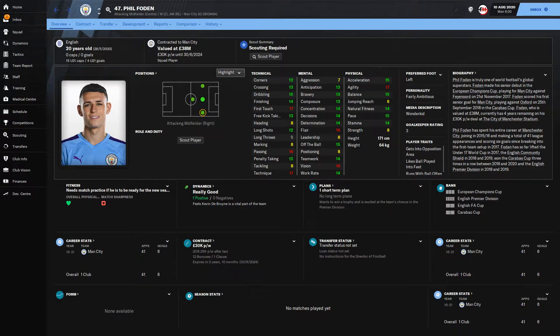So this is how Phil Foden starts in 2020 at 20 years old. He's got really good stats already — 15 dribbling, 14 finishing, which is really good for a 20-year-old midfielder. He also has really good passing at 16, 17 technique, 16 vision, 15 off the ball, 16 flare. And he's got some good pace — 15 pace, 15 acceleration, so he's pretty quick and nimble — plus 17 agility. He likes to get into the opposition's area, likes the ball played into feet, and runs with the ball often. So this is him really young, just starting out at City, just starting to get into the first team.